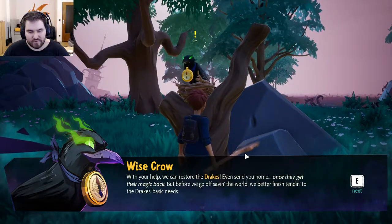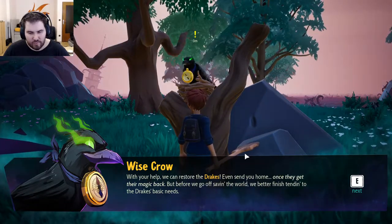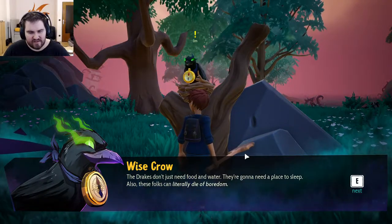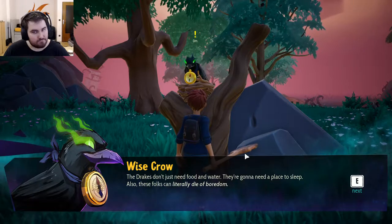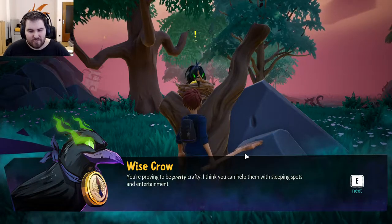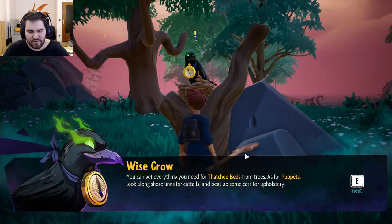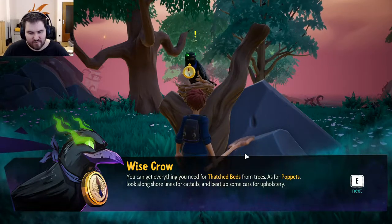With your help, we can restore the drakes and even send you home once they get their magic back. But before we go, we better finish tending to the drakes' basic needs. The drakes don't just need food and water — they're gonna need a place to sleep. Also, the folks can literally die of boredom. Think you can help with the sleeping and entertainment? Try building drake beds and puppets. You can get everything for the beds from trees. For puppets, look along shorelines for cattails and beat up some cars for poles.